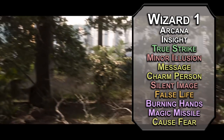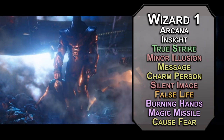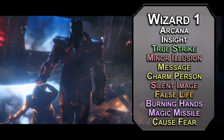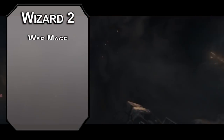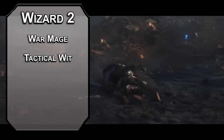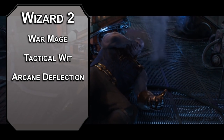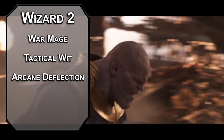Gauss Fear forces a wisdom saving throw; failing that, they're frightened for up to a minute depending on your concentration. Hop in their head and let them know what it's like to lose — turns the legs to jelly. You could also use the Reality Stone to literally turn their legs into jelly, but then you've got to pick a flavor and it becomes a whole thing. Second level wizards can choose a school, but you can skip all that to be a War Mage, which gives you tactical wit to add your intelligence modifier to initiative rolls, helping balance out the low dexterity. You can also use Arcane Deflection to add 2 to your AC or 4 to a saving throw as a reaction, as long as you don't mind casting nothing but cantrips until the end of your next turn. This almost kind of, sort of gives you proficiency with all saving throws.